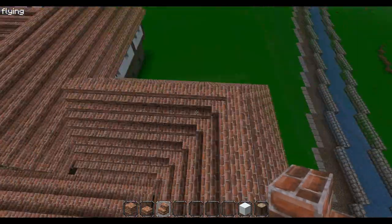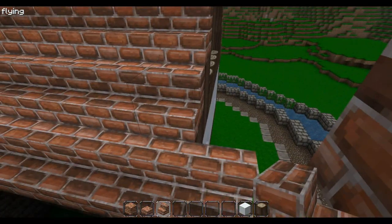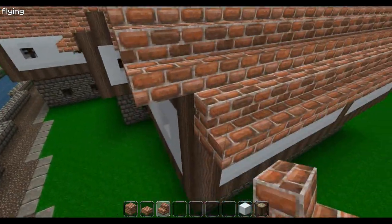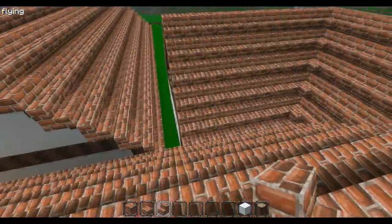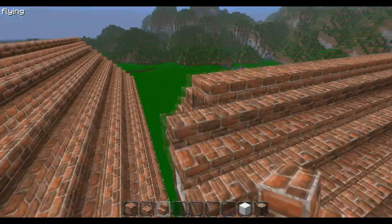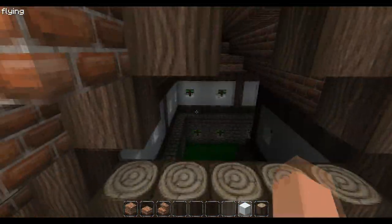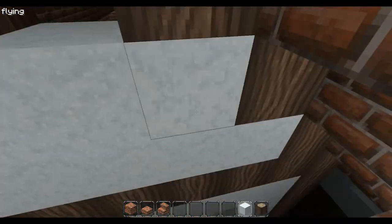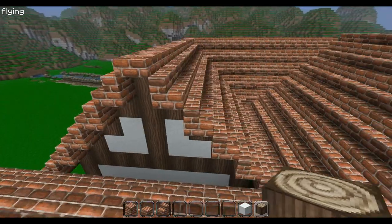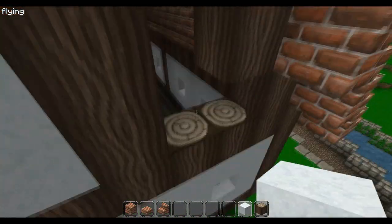The rooftop is pretty much done — I just need to extend it by one block in this direction so it looks better and gives that slightly dark feeling to the city streets. Always face the direction you want the block to face when placing staircases so you don't get them in the wrong direction. Now put snow in the gaps — let's see how it looks with a log in the middle versus only snow. I'll keep the log in the middle, but that's just personal preference.